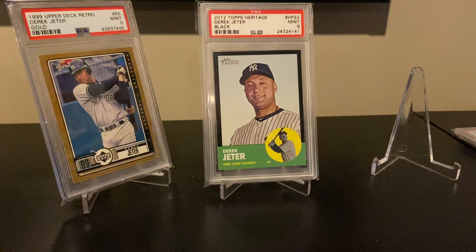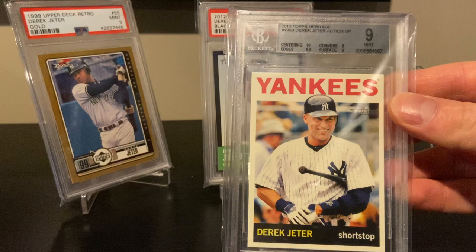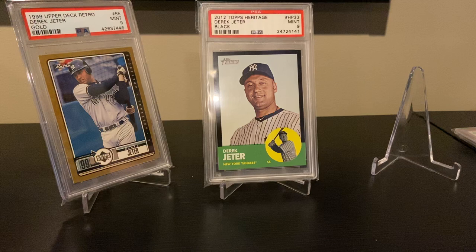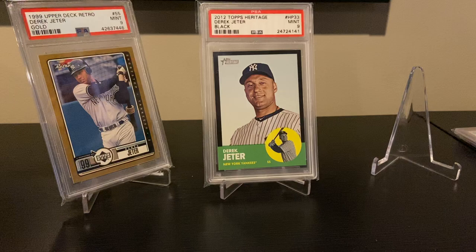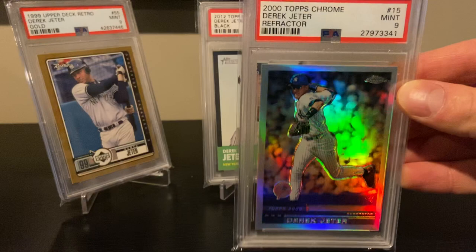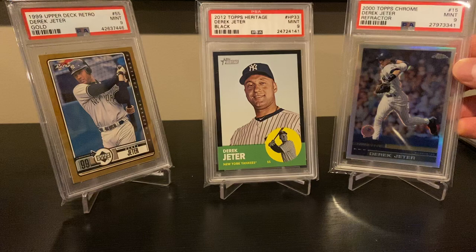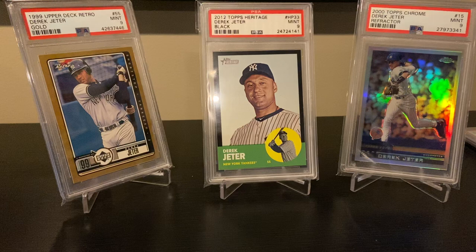Here's one of my favorites from 2013 Topps Heritage — this is a short print. These go for pretty good money on eBay. I'm a big fan of Topps Heritage cards so I pick them up whenever they become available. And if you follow Jeter, here's a great one — 2000 Topps Chrome Refractor. I got a great price on this card back in October. PWCC just sold one for about three times what I paid. Who knows if that sale was legit or not, but Derek Jeter cards are just going up in value.